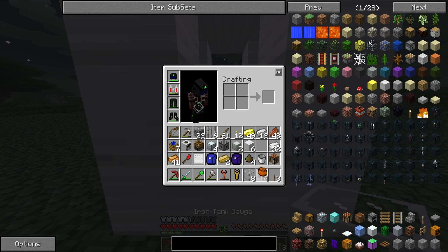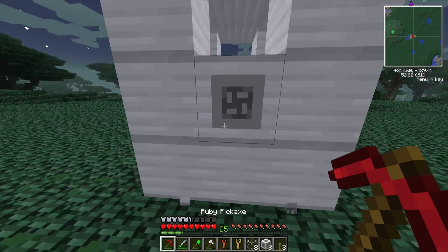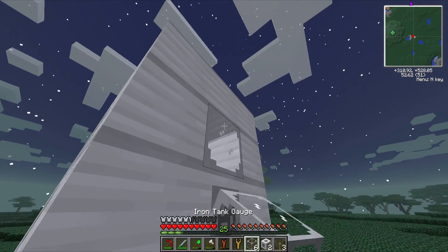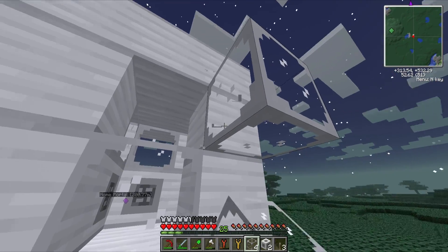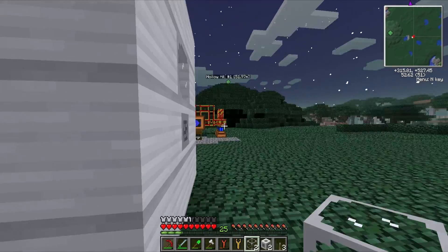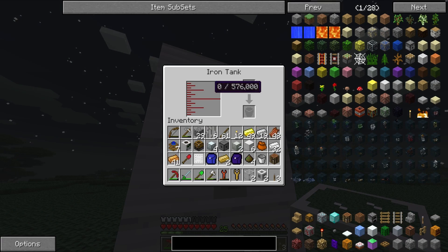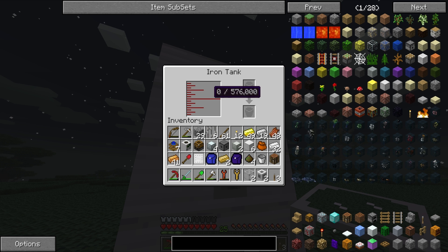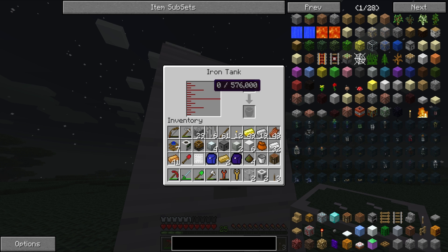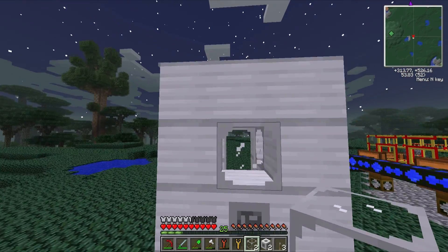Okay, let's see what this does. So I want a gauge here - oh no, I don't want to do that. Well, these are valves - I want a valve there and then I want gauges everywhere. I'm very worried that I'm gonna break things everywhere else. That made an iron tank - it can hold 576,000, I don't know if that's buckets or milibuckets, but whatever, it's good enough.